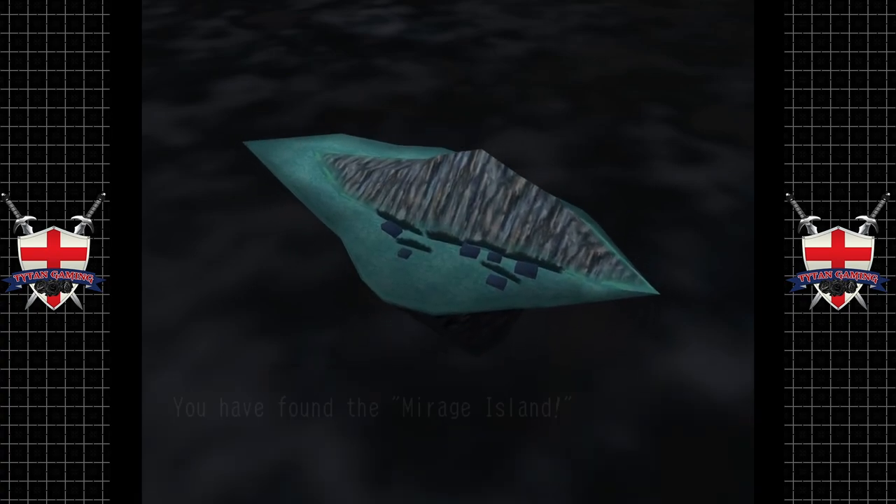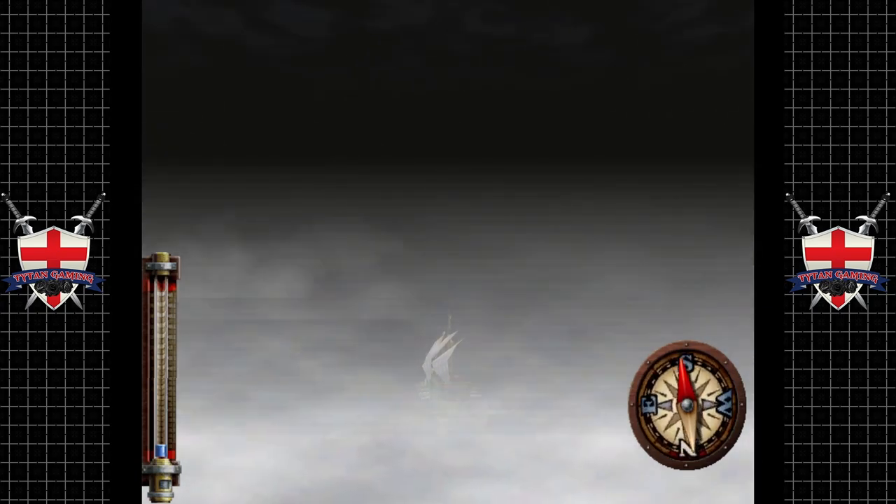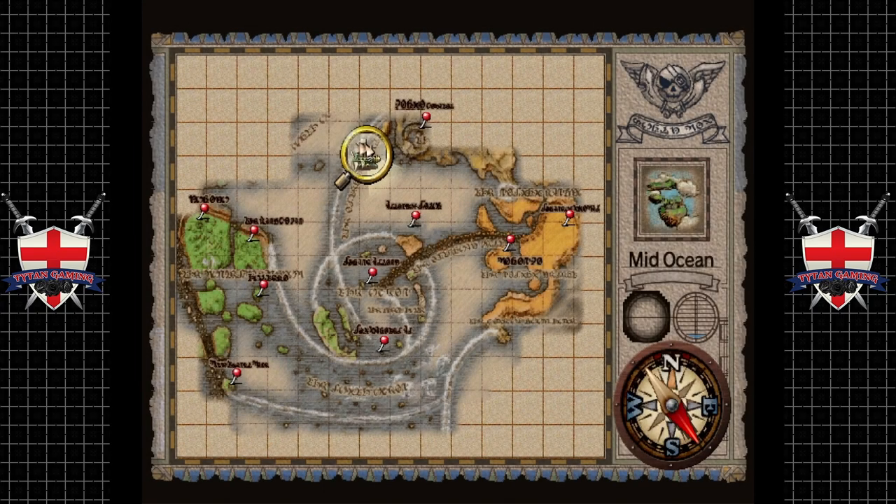There she blows! This was a very long trip back with all the battles just to get this one, but it's another one off the list. 'You have found Mirage Island — lately sailors have been reporting sightings of Sailor's Island floating around mid-ocean. They tried to get close to the island but to no avail. Theory has it that light reflected off Sailor's Island is creating a mirage of sorts.' Interesting. Now we need to go all the way back around the map, so I'll see you guys there in a minute.